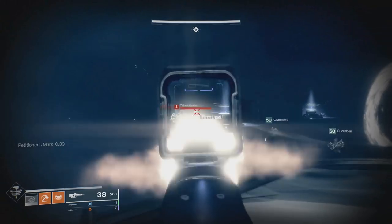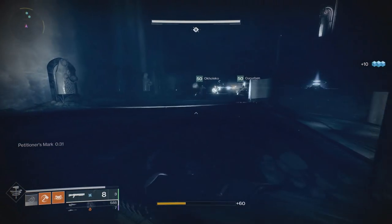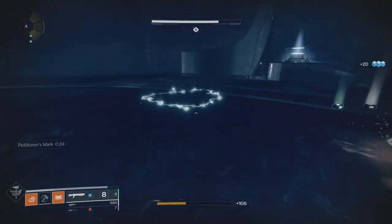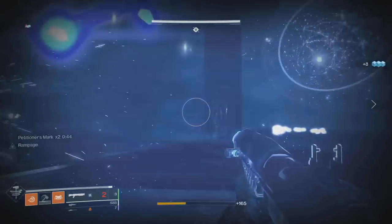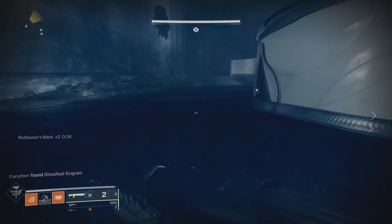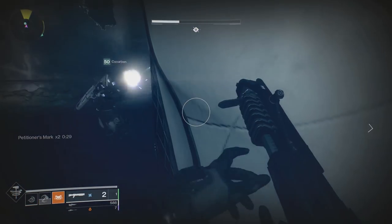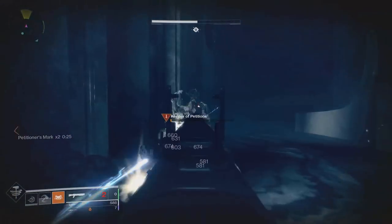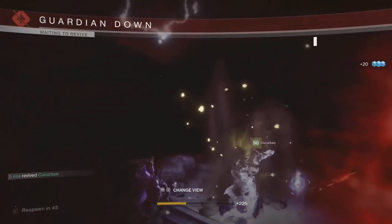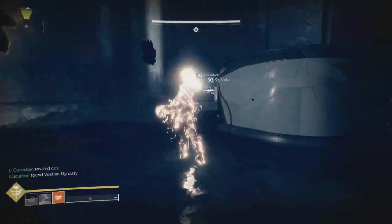I think it despawns — I don't want to risk it despawning. There we go, she's dead. Two more. I can't shoot her, she's hiding. I'm dead. I just need to stay alive. We need to kill that next one. 30 seconds — we need to kill this next wizard. It's right here on us.